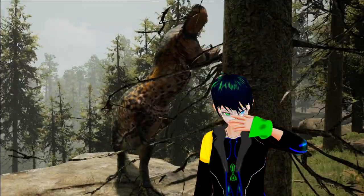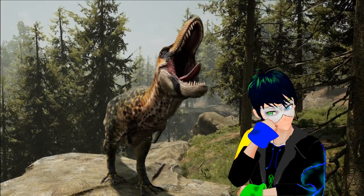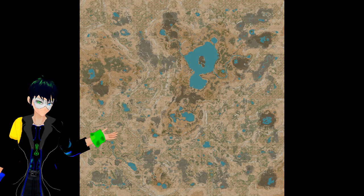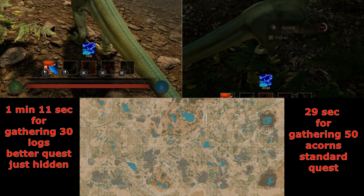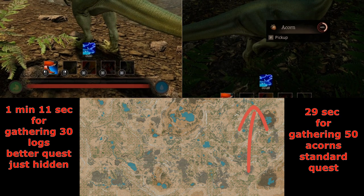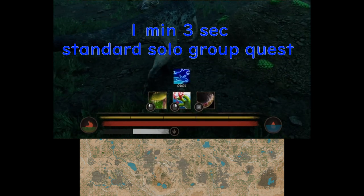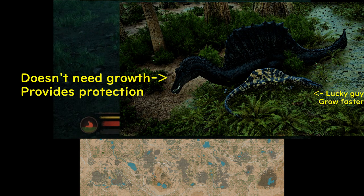Before I talk about the third method, trophy hunting, we need to talk about location and active danger in the game so we can understand method 3 better. We can find quests almost everywhere throughout the map. However, some quests, even in solo, do give more than others — so you need to keep your eyes open for the good ones. Also, group quests reward players based on their contribution. If you do a group quest solo, you will get a lot of growth. Therefore, it is highly encouraged to group up with adults, as they do not need more growth and they can provide protection.